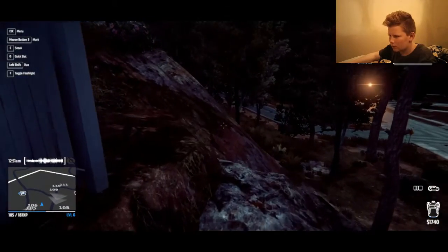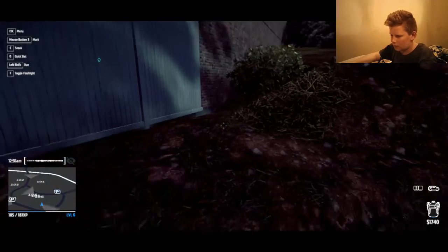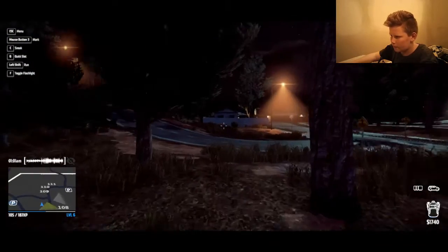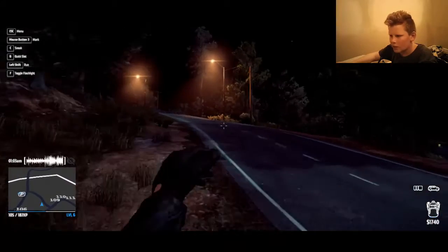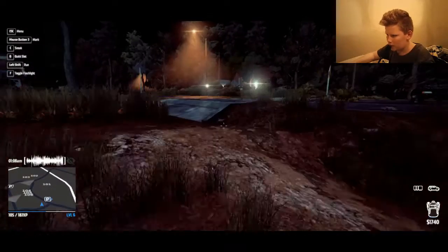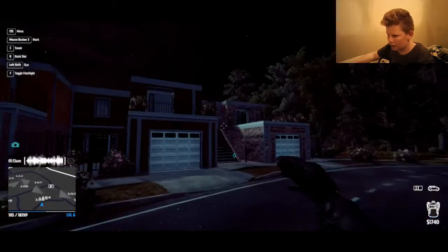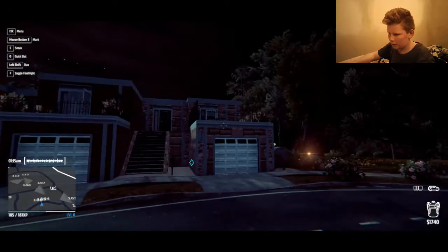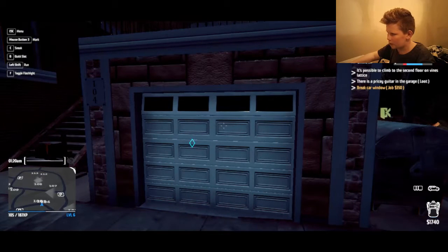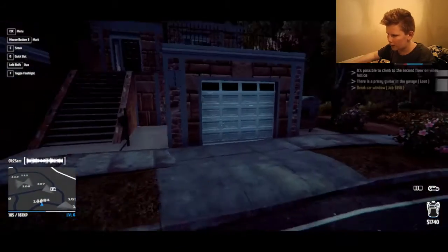There are windows and all sorts of stuff. I'm stuck — oh shoot. Okay, I just fell down. Let's run up there really quick, get up there. Okay so I just crossed those two houses — those had nothing to do with it, but it looks like these are like apartments or something. There's a pricey guitar and it's possible to climb the second floor on vines. The second floor is up there.